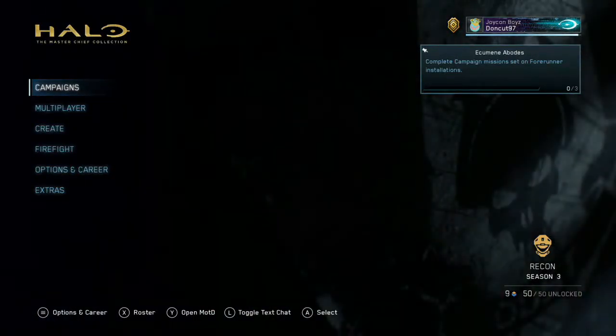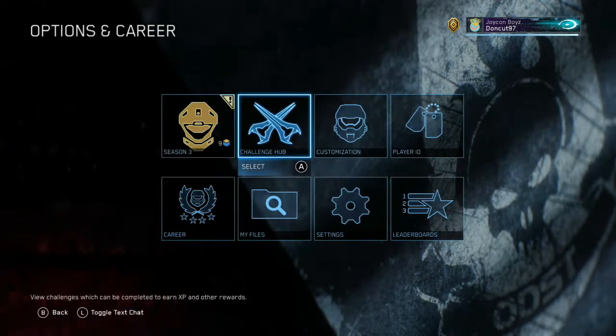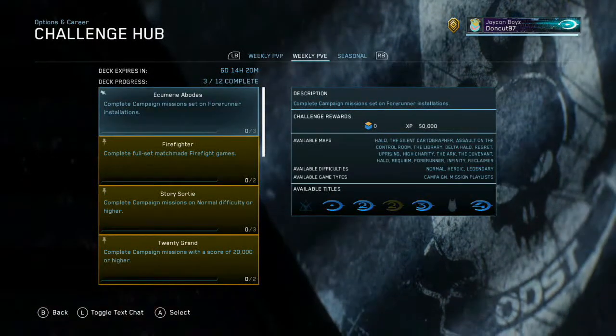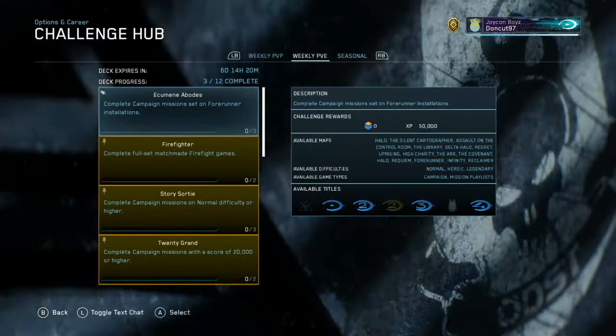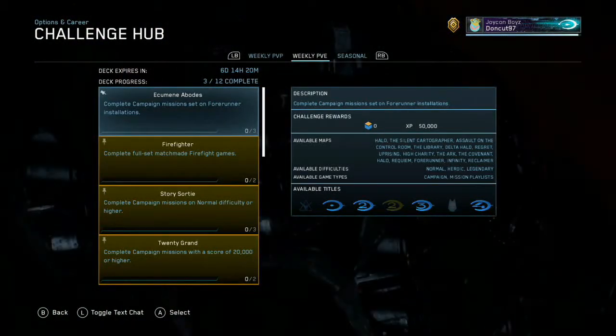What is up guys? Dawncut97 here bringing you a brand new Halo MCC challenge guide. Today we're taking a look at the weekly PvE challenge, Ecumene Abodes, which is to complete three campaign missions set on Forerunner installations.